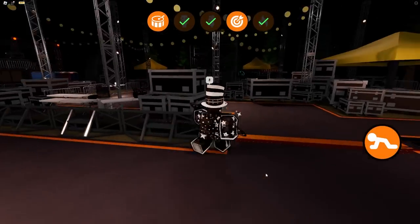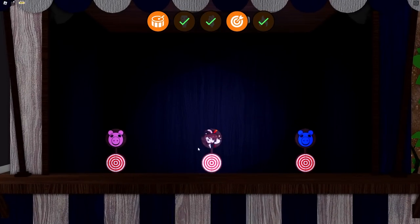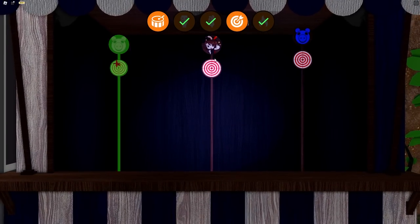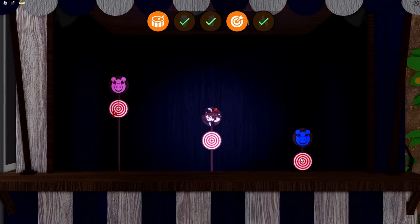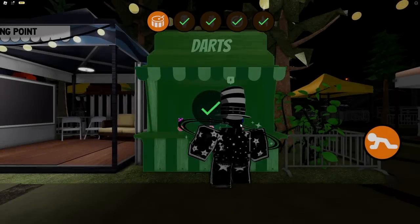Move on to the next task: the dartboard. Go over to the dartboard and only click on the darts when they're either at the very top or at the very bottom of the screen, so you don't risk missing. And BAM, that's all done.